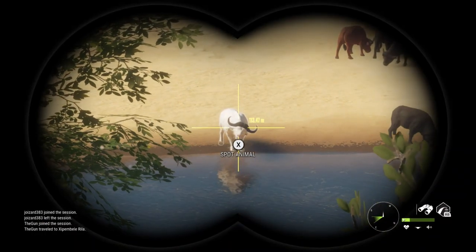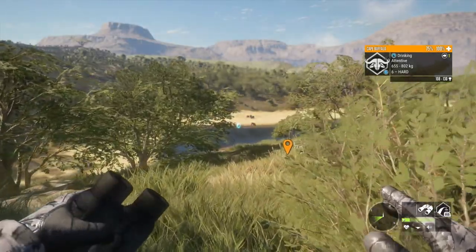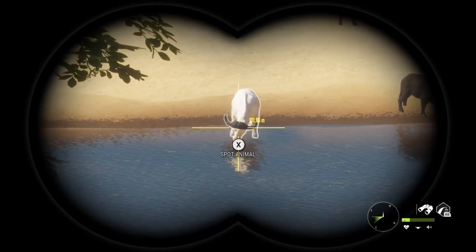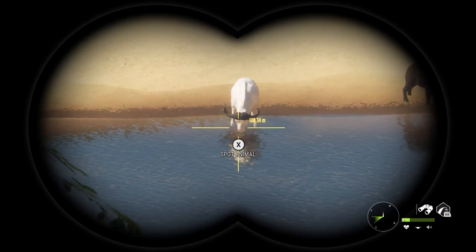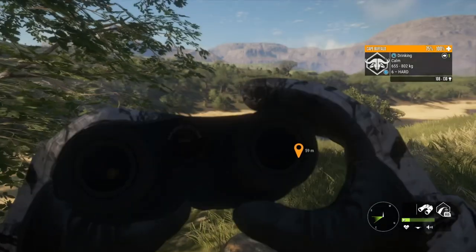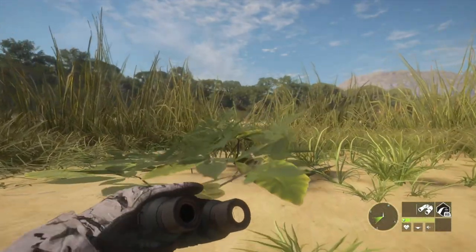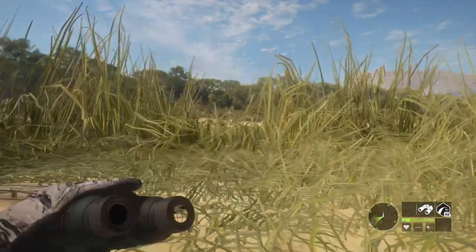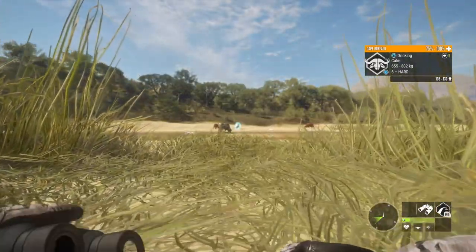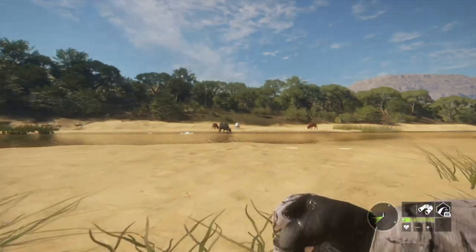That right there is a level 6 albino cape buffalo bull. I've been spending a lot of time in the past few days hunting the coasts of Rojonga for cape buffalo, as with the most recent update and the population redistributions, cape buffalo now just drink everywhere along the north, south, and east coasts. I was going into multiplayer to see if I could find some rare cape buffalo — maybe even a super rare — and this was literally the first zone I checked.